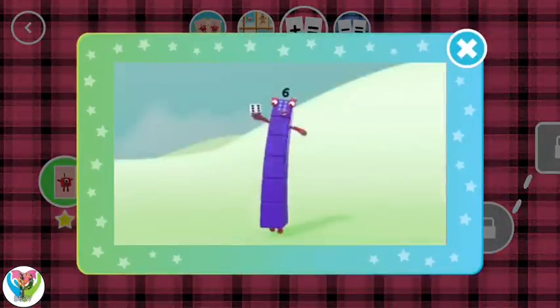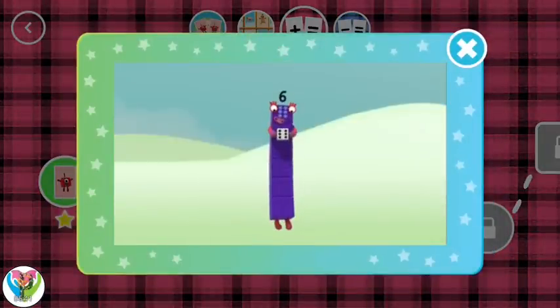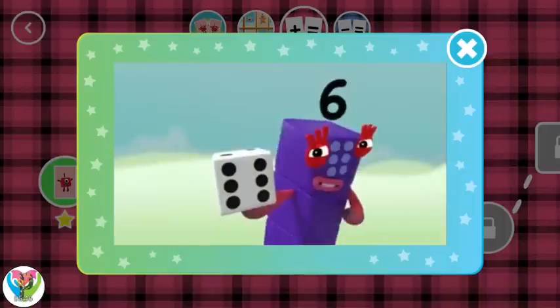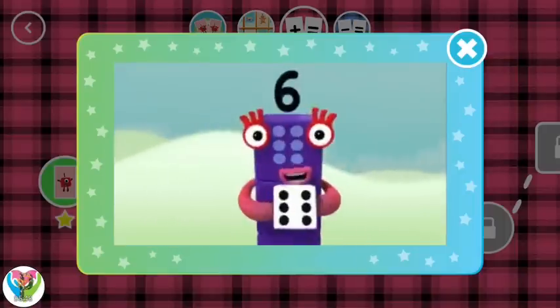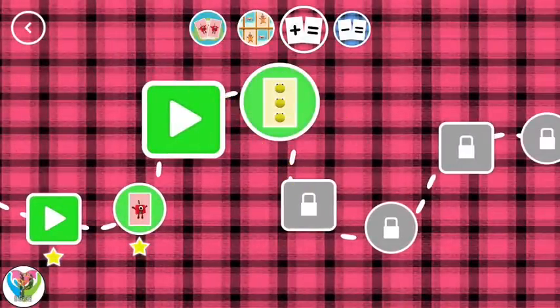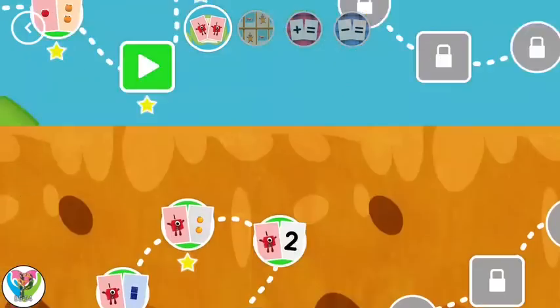This little block is full of tricks. It's got six faces, one to six. It's called a die, it's called a dice. Dice or die, both names are nice. What's it for? Let me explain. Want to know more? Let's play a game! Look, a new level!